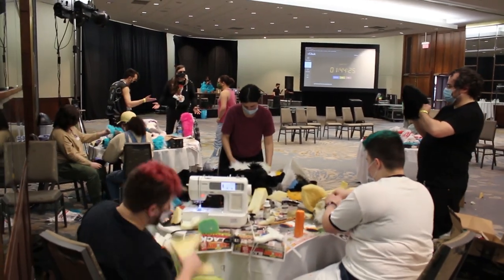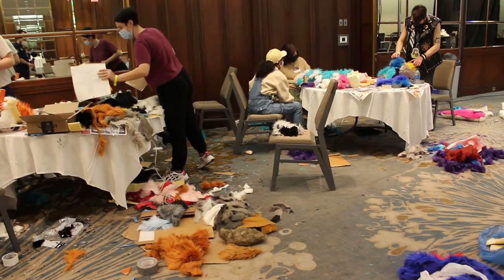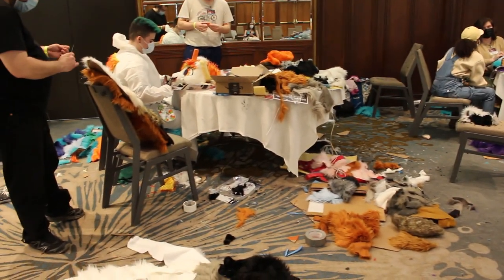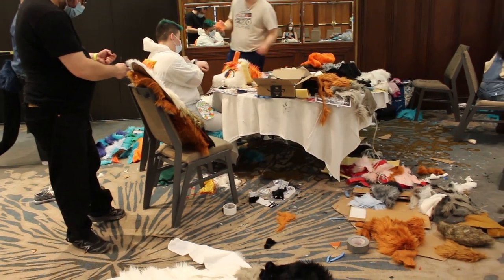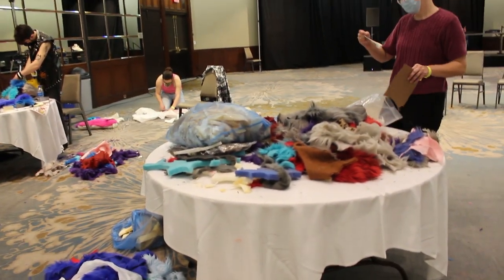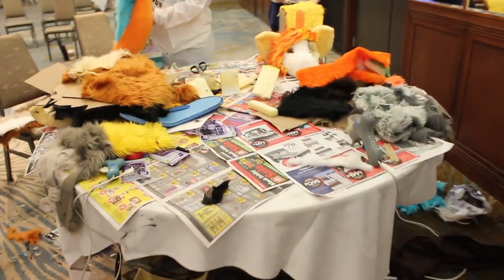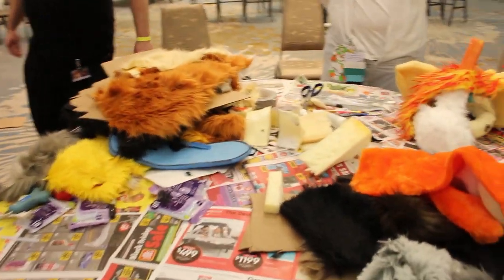We are halfway through the competition. At the halfway point, we realize we have a problem: there is no buckram or mesh to act as eye material. The creators will have to use cardboard or other materials on hand, and their models will have to walk the final fursuit parade blind. Team Color Carnage finds a stray piece of wood in the donated fur pile, adding to their creative challenge. They integrate the unusual material into their design.